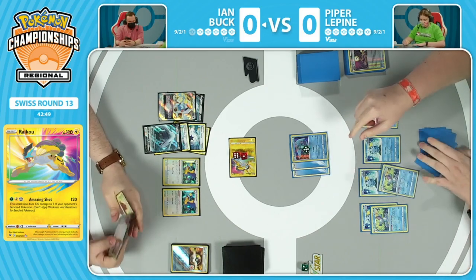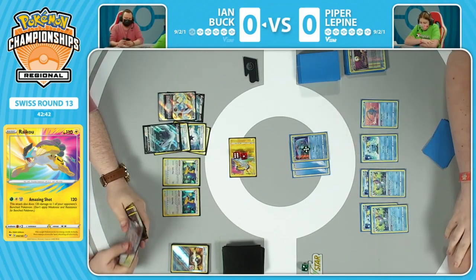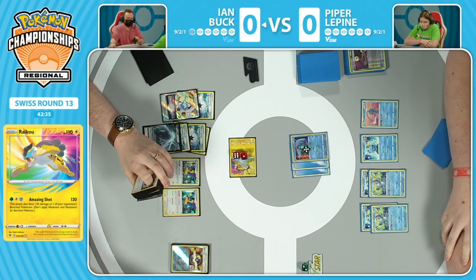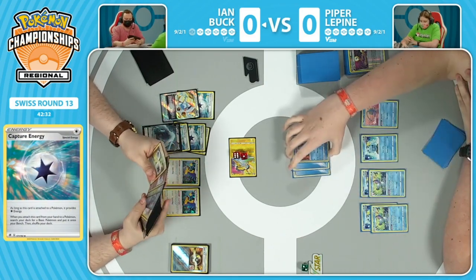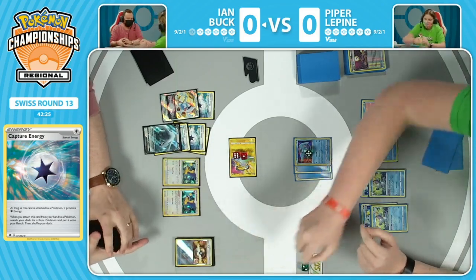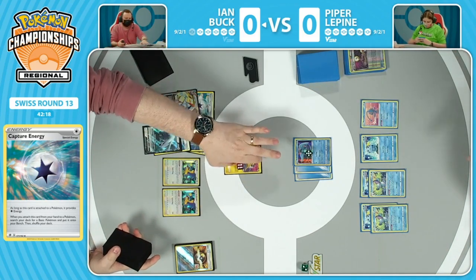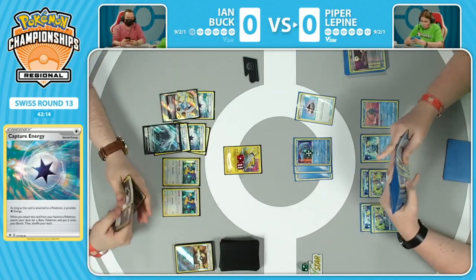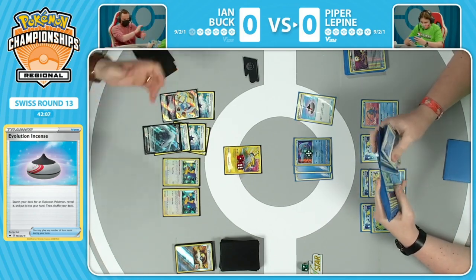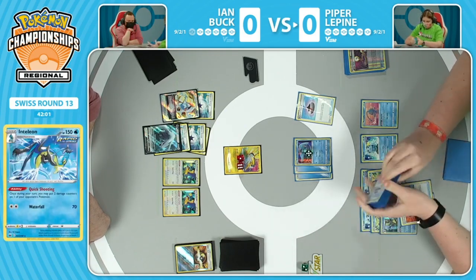Otherwise the entire strategy is going to be very slowed down, and Piper is just going to start taking these prize cards one by one. Ian leading as of now in the prize cards, knocking out that early Sobble. There's still a lot of game to go. We're going to see a Capture Energy now from Ian - let's see what is grabbed. We saw the fail on the first Capture Energy, but now maybe Ian's like, let's fill up this bench spot, or maybe not. I was thinking we just fail again. I don't know if there's a Pokemon you really want to play down at this stage. The only thing Ian's really worried about this turn is something that Piper set up beautifully - two Drizzile onto the bench means there's an opportunity for the Quick Shooting Inteleon, perhaps, to get down onto one of them, use that Scoop-Up Net, play it again, you knock out this Raikou without ever attacking, and then line up that Paralysis once more.